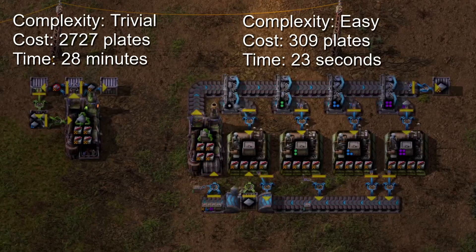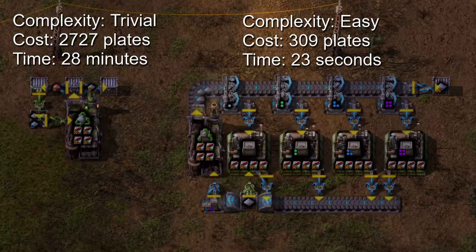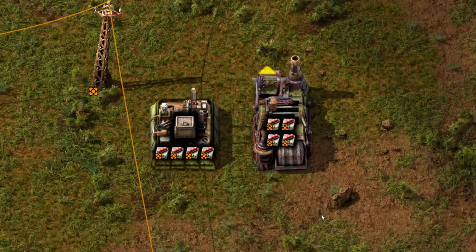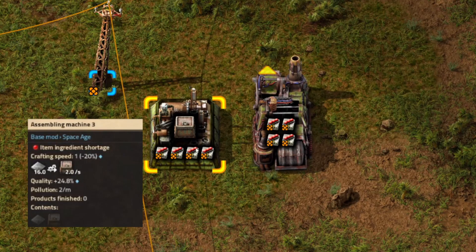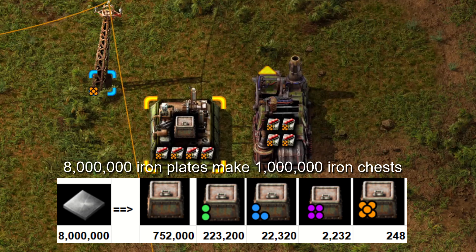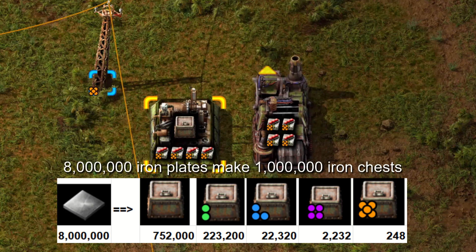So what makes the design on the right so much more efficient? Let's talk about how quality and recycling work. When you put quality modules in a machine, you have a chance of getting an item of higher quality, depending on the quality boost of the modules you're using. There are five quality levels ranging from common to legendary. When a factory gives an improved quality, it will usually be one level higher, but one in ten of those items will get a second level, and one in ten of those will get a third, and so on until you hit legendary.